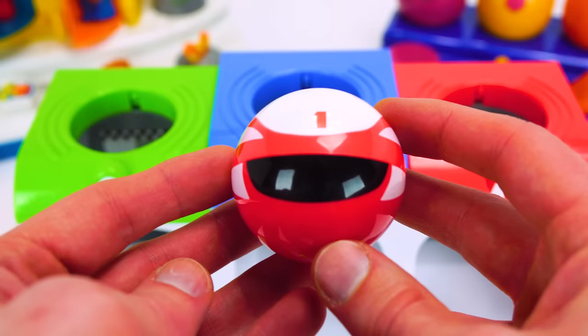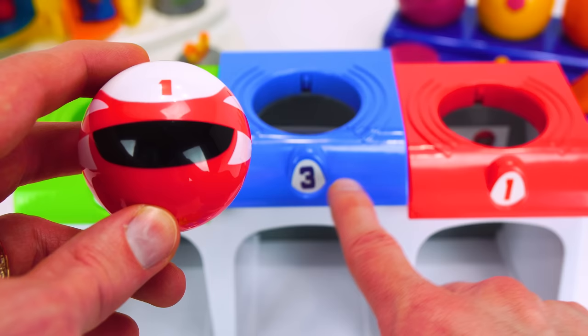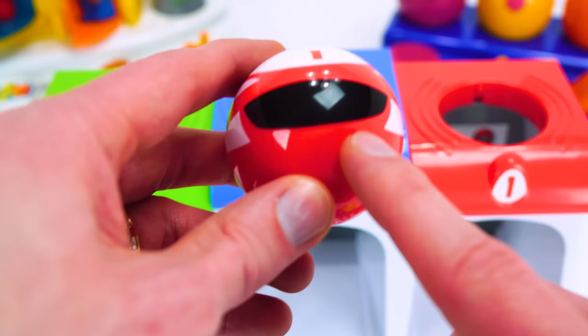First, we need to find out where these helmets go. This one is red and it has the number one. Should we put it here? No, that's green and it has the number two. What about here? No, that's blue and it has the number three. So that means it goes here in the red number one - just like our helmet. Red one.